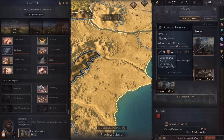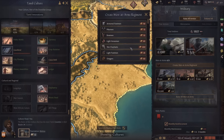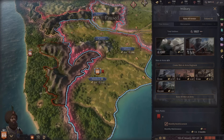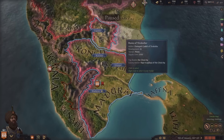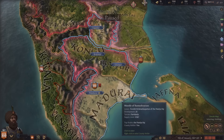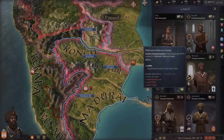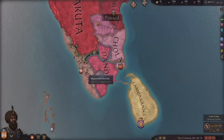Our culture has two unique bonuses: 'wootz steel' which gives plus two damage to our heavy infantry, and access to war elephants which I've never used before. They have a crazy amount of damage and toughness but cost 400 gold to build - probably not the most efficient use of gold, but definitely in the later game I can see making a ton of those. Otherwise I'm going to start fabricating a claim on my neighbors and update you as the game progresses.